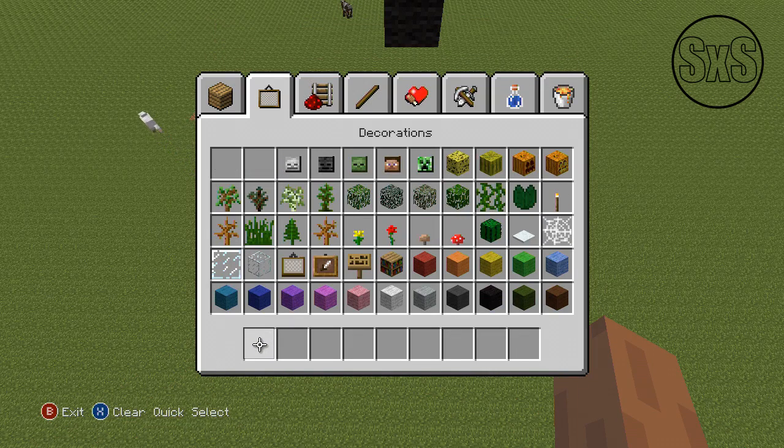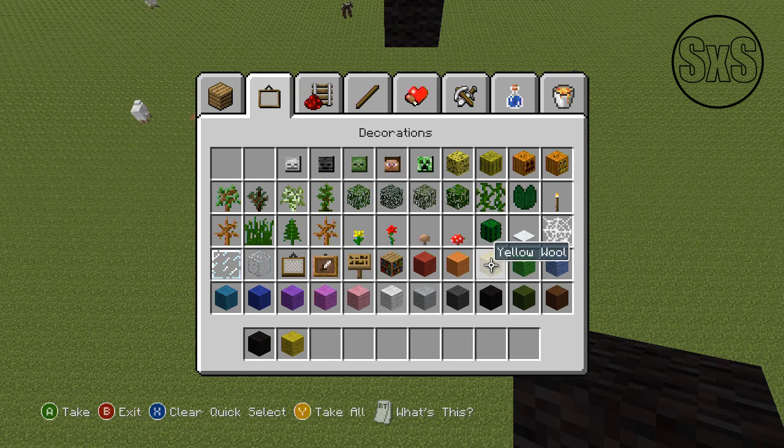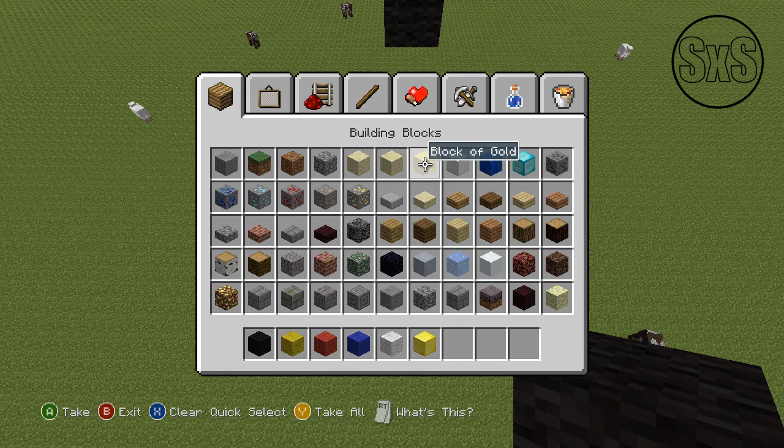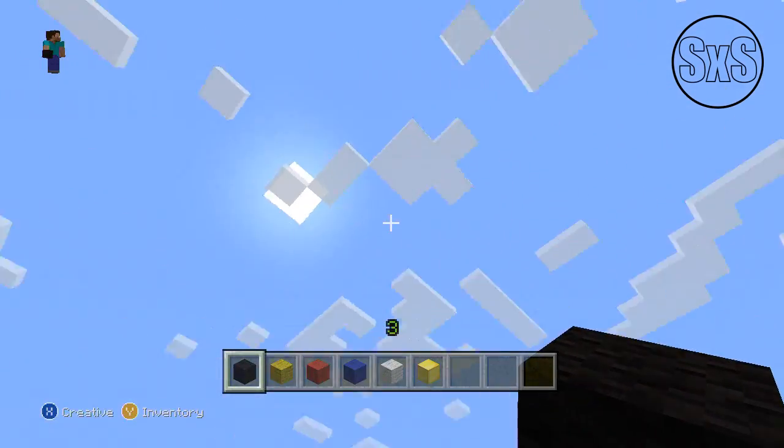We're going to clear that out and get all the blocks we need. We're going to go with black wool, then yellow because the outside is black and the next layer inside is yellow. Then we'll go red, then blue, and probably white. We're going to use gold for the goldish color on the outside of the logo, and yellow for the whole outside. The yellow will act as gold for the stripes area. Alright, let's get started — this is the very bottom point and we're going to work up and around.